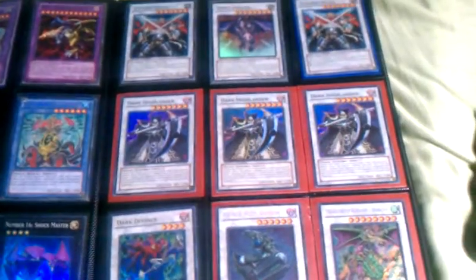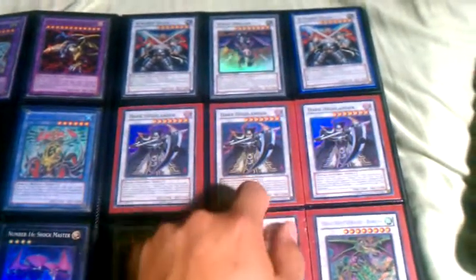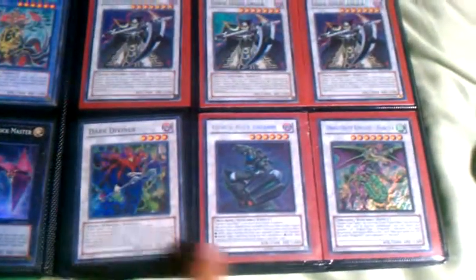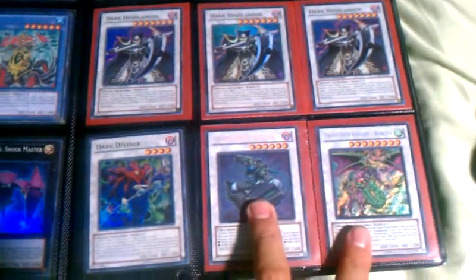Going into the Synchros. All are Super except for these two. We got Scrap Dragon, X Saber Salzas, three Dark Highlanders, Dark Diviner, a Secret GenX LA Triarm, and a Secret Dracuni Knight Parcha.